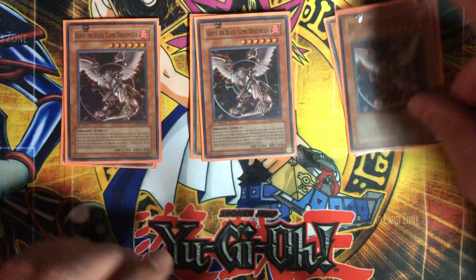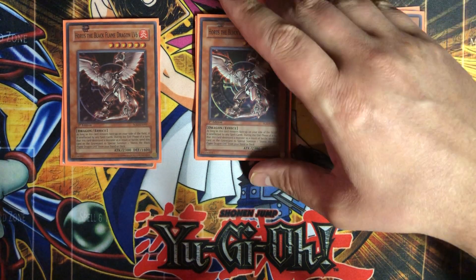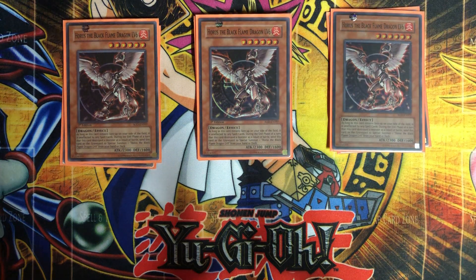I'm going to max out on the level 6, because this deck's really going to try and get Horus level 8 out. I put 3 of the level 6 in there — still a good monster, it's 2300 ATK so it rivals the Chaos Sorcerer. Unfortunately it can't run over a Monarch, but as long as this card remains face-up on the field it's unaffected by spell cards. You have to remember that you also can't do anything to it either, so you can't Book of Moon it yourself, which is too bad, but that's okay.